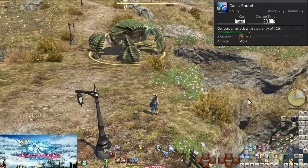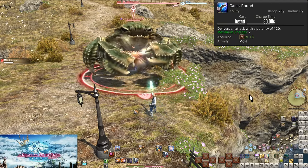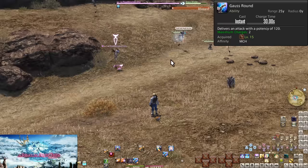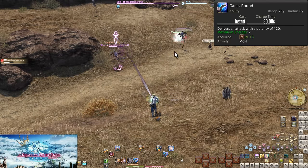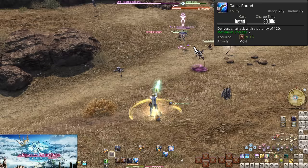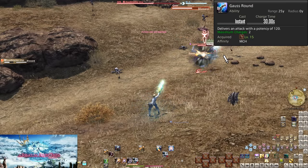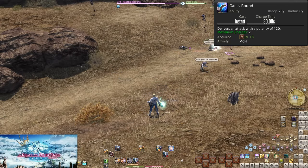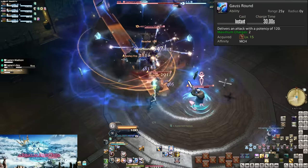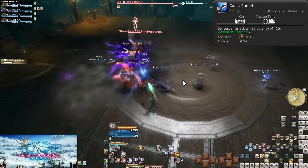Level 15, Gauss Round. This is a skill with charges, which means it can store multiple uses. It has a 30 second charge time for a total 60 second charge from sitting at zero. The moment you use even one charge, the timer for the next charge will begin to run. Gauss Round itself is a very basic 120 potency of damage — pretty low, but it adds up quickly with a very short cooldown. It is low potency because of how often it gets spammed. Use this in both single target and groups of enemies because free damage is free damage.